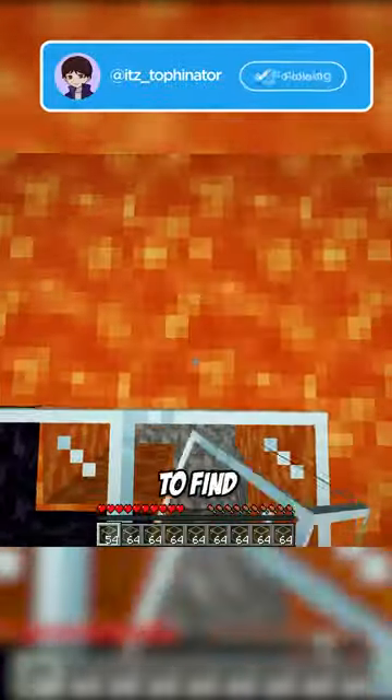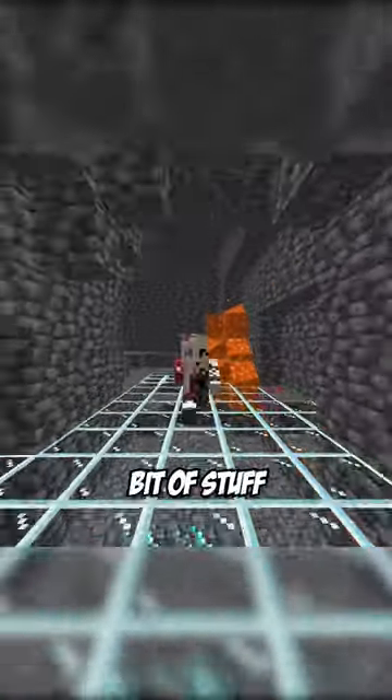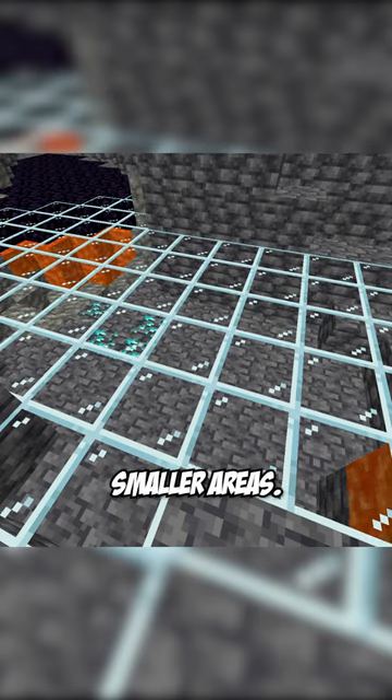If you're in a cave you can bring lots of glass to see under shallow lava pools to find lots of different things. This will only bring you a little bit of stuff because it's slow and searches smaller areas.